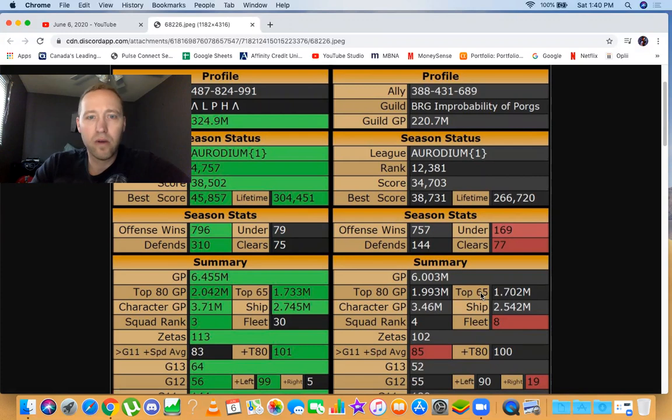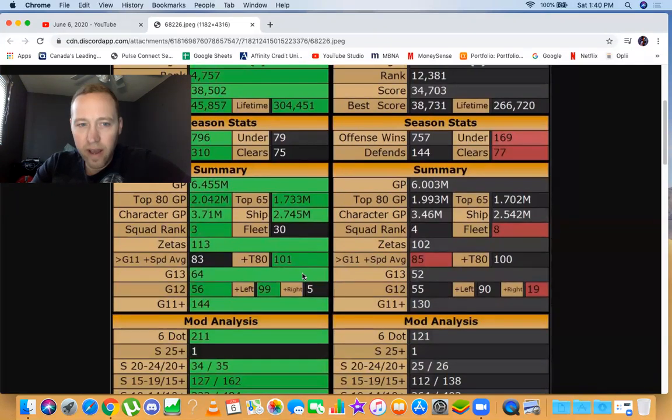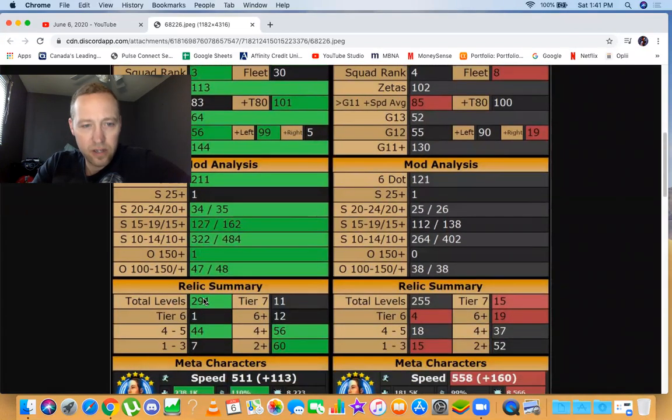Top 65 GP we're about equal, around 30,000 apart. I've got an advantage on ships but I don't know how much that factors in. We're pretty even in zetas, top 80 speed, and gear 11-plus average speed. I've got an advantage in gear 13s, 12s, and 11s. In mods I've got a hefty advantage — almost double the six-dot mods, nine more plus-20 speed mods, 24 more plus-15 speed mods, and about 80 more plus-10 speed mods.